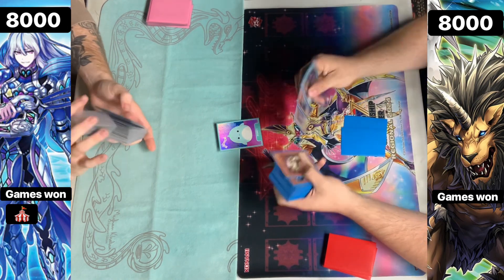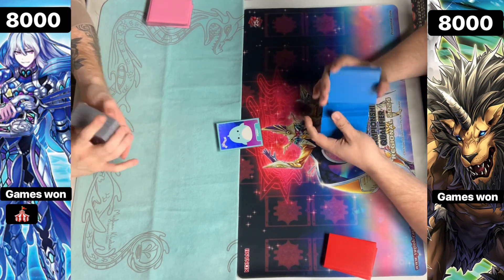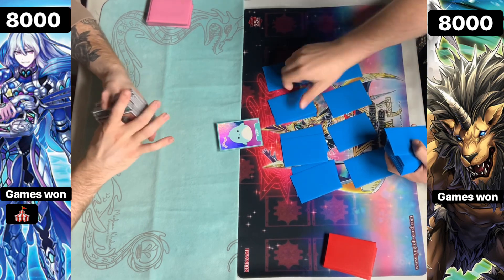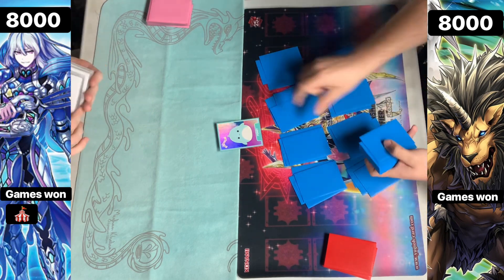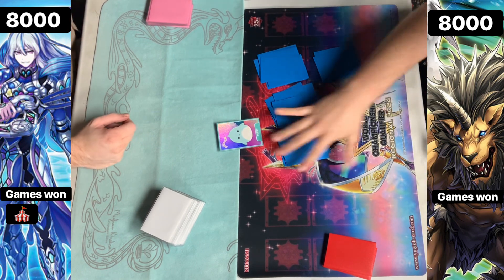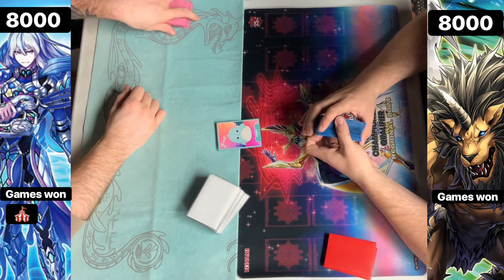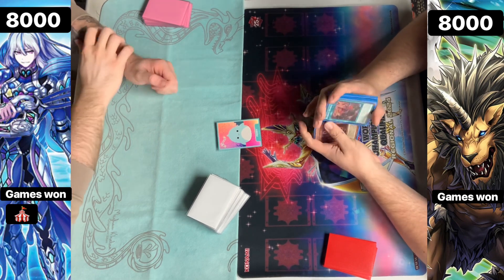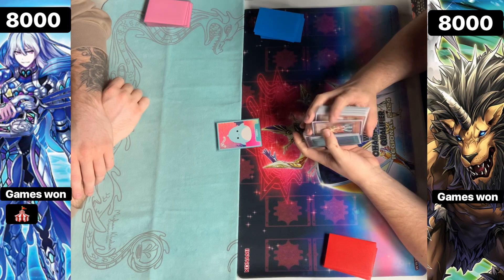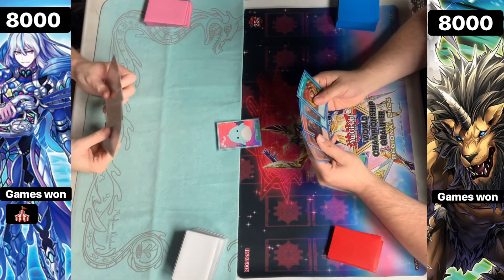If you guys know any decks that don't run bricks, let me know down in the comment section. I'd love to have a deck that just absolutely does not brick. And yes, Lab does brick — so that is not something you guys can put in the comments. But we're going to be moving on into game two here, with Chimera going to be able to choose who goes first. We did see a Druus Wyrm turn zero there, which was pretty unexpected. I didn't think I would see a Druus Wyrm in the main deck. The only reason I could see it is it is a level six — it's also good against Unchained. But everything is good against Branded though, so it's just so hard.